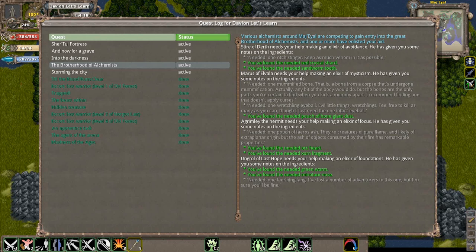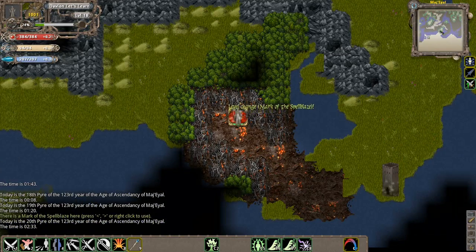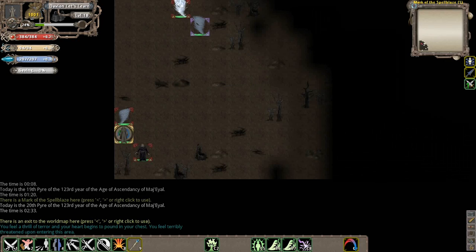These guys are the foundation focus elixirs - these are probably the most important elixir you want to make front and center. I have the ability to sort of get the Pharaoh's Ash right away. We're going to actually go to the Market of Spellblaze.